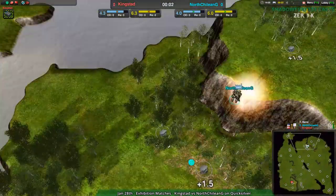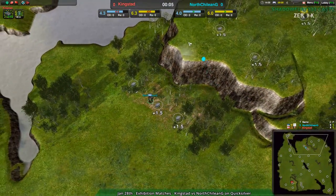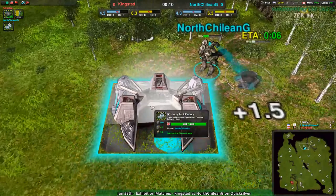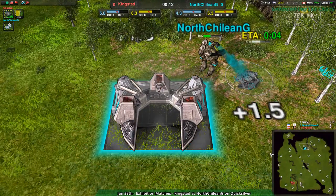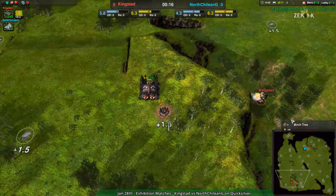Kingstad going for Cloakie — we don't see jump bots here. North Chilean G is jumping down, and that's a big thing you often see players do. They're going for heavy tanks. North Chilean G are channeling Lory here, who hasn't played in a while, actually. For those of you who don't remember, Lory is a very strong player who loves heavy tanks.